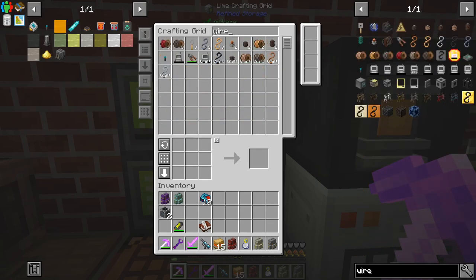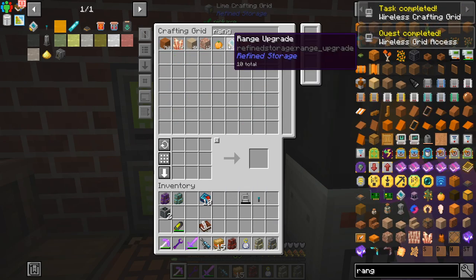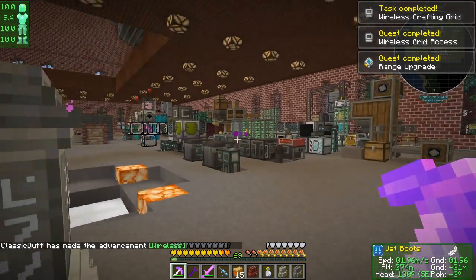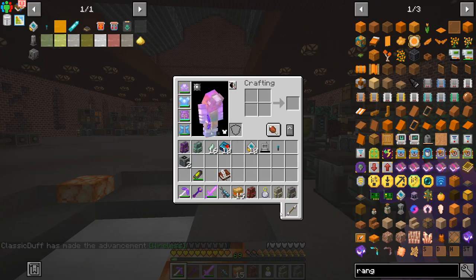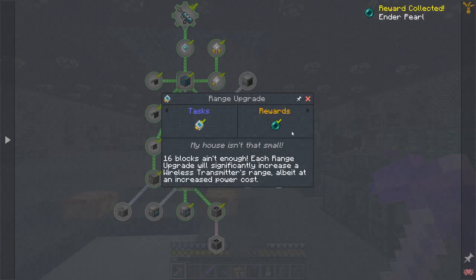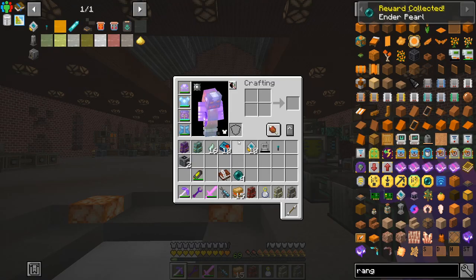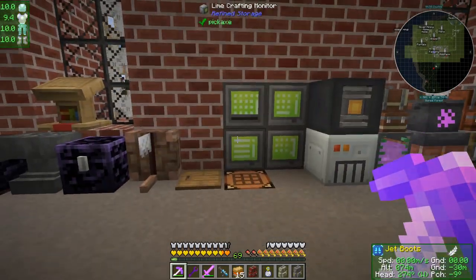Larger crafters are installed so we can now craft these things. We have a wireless crafting grid, a wireless transmitter, and some range upgrades - these might be expensive but I don't know why I didn't make that a long time ago. We also got some processor bindings, ender pearls - neat. Now where do we want to set this up?